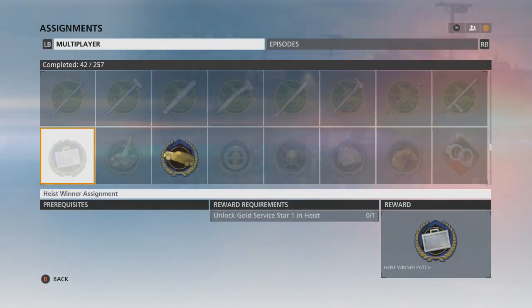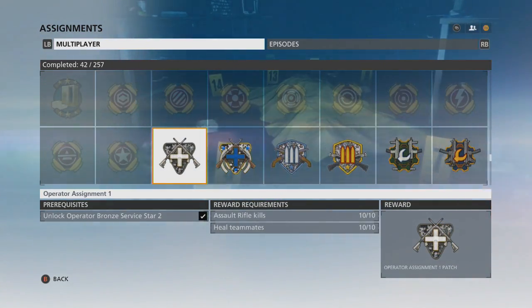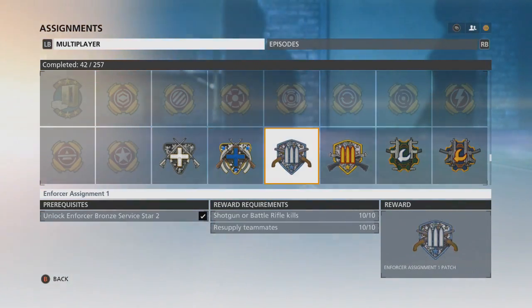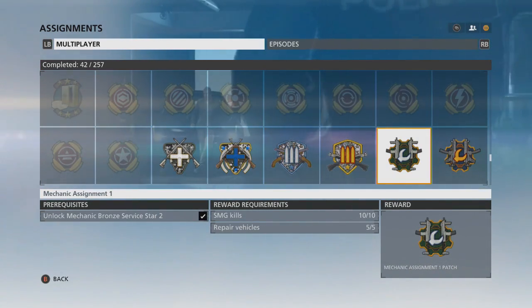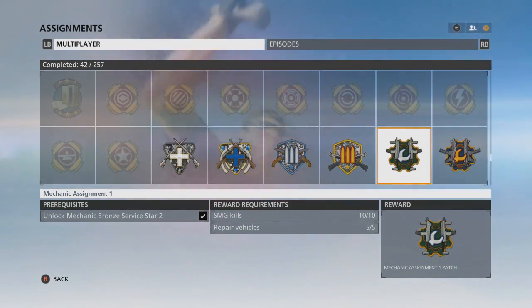I just wanted to show you guys a video because I searched around and couldn't find it, but eventually I did. So to start it out, you're going to want to get Bronze Service Stars so that you can unlock your first assignment.